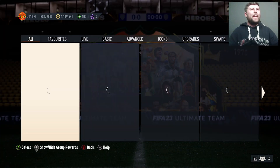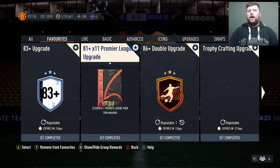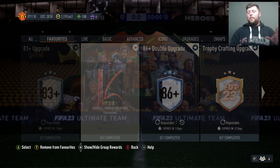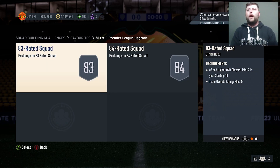What is going on guys? Today we have got the 81x11 Premier League. The question is how expensive are they? Obviously two SBCs as all of them have been. So one team in a week — it looks like every single one of them is going to be the same: 83, 84. One team in a week in the 84 and two 85s in the 83.